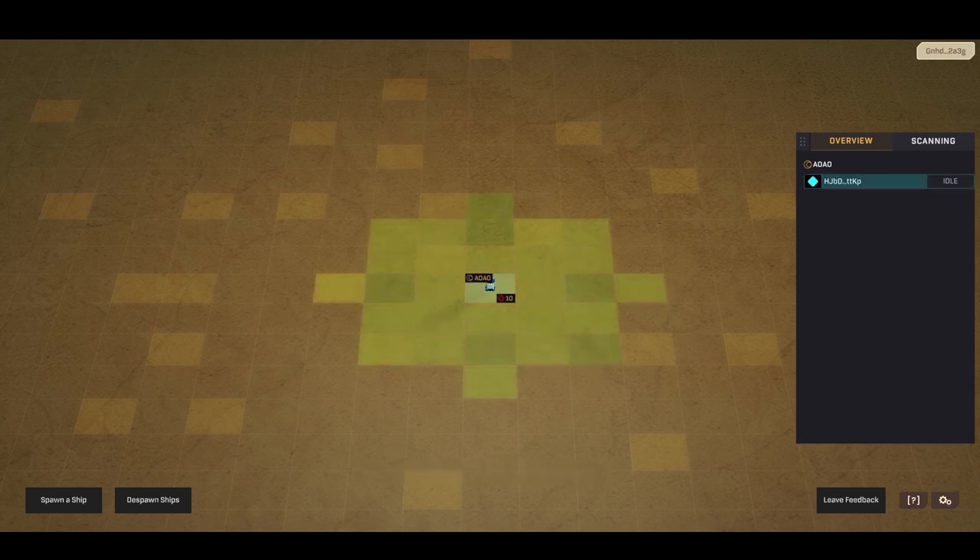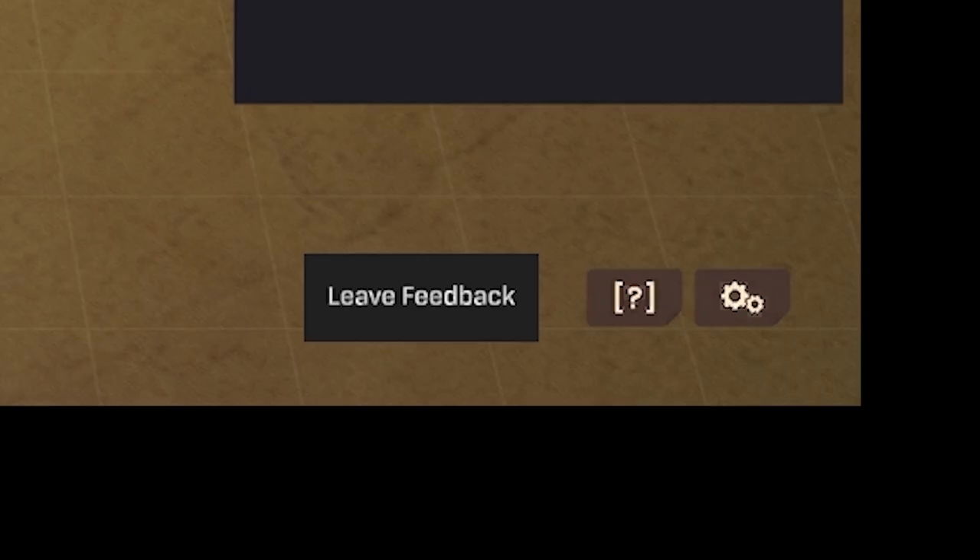You now have a Fimble Lobby in the middle of the screen. Before we go on, let's have a look at everything else on the screen. On the bottom left you have the spawner ship and the despawner ship. On the bottom right you have leave feedback as well as the settings. And on the top right you have your wallet address.